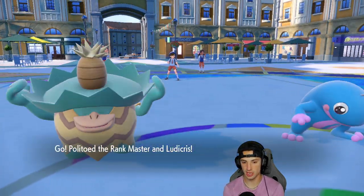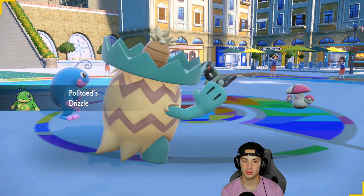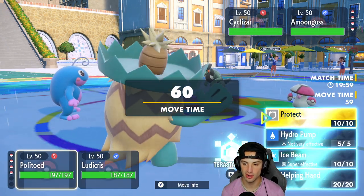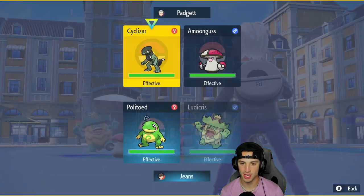Cyclizar could Shed Tail. I'm just going to use an Ice Beam, trying to chunk up some damage onto Amoonguss. Ice Beam is still gonna be pretty solid for us so I'm gonna do that and just fake out the Cyclizar.